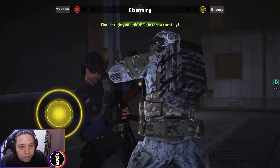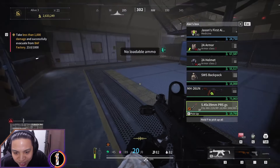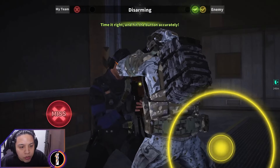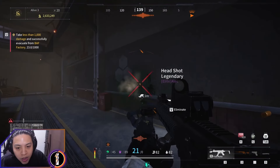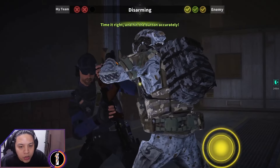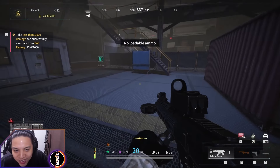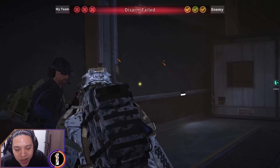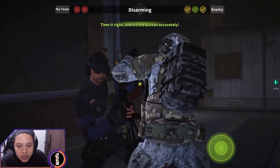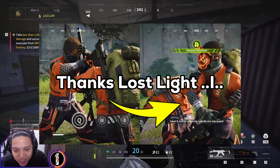They also updated the disarm feature. Previously it was a QTE only for the person getting disarmed; now it's a QTE for both sides. If you do it successfully, you disarm your enemy immediately, but if they complete their QTE, they prevent the disarm. On PC it's not working well right now since the UI is very mobile-oriented and can't be interacted with easily. I'll do more testing and may make a separate guide video on this.